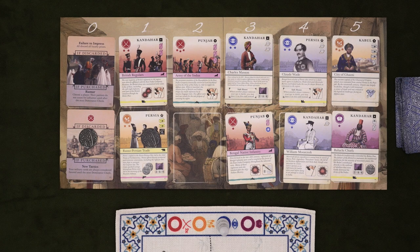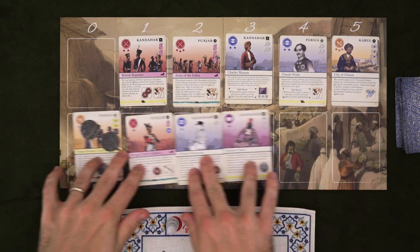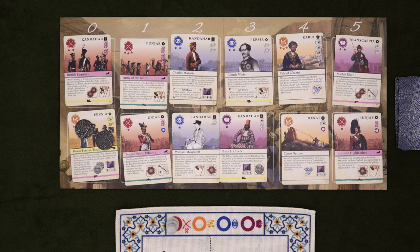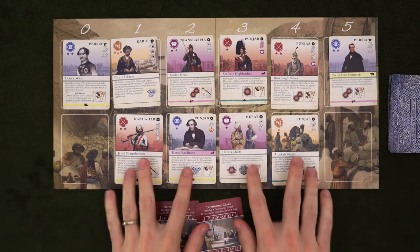After those two steps, we look at the market. If there are any events in either of the far left spaces, they will be discarded and their when-discarded effect will trigger. These hit everyone or affect the game in some way, like changing the favored suit. They're all pretty self-explanatory — just look at the card and see what happens. Any rupees on the card will stay in the market space. Then you'll slide all the cards to the left, placing any rupees on the board onto the card that takes its place, and refilling the market left to right, top to bottom. These red dominance cards will show up, and as long as they're on the board, they can be bought just like any other event card. Either way, when discarded or bought, it'll trigger a dominance check. If two dominance cards are ever on the market at the same time, you immediately check dominance and discard both cards — this is called instability.